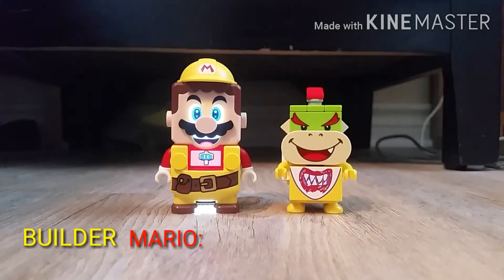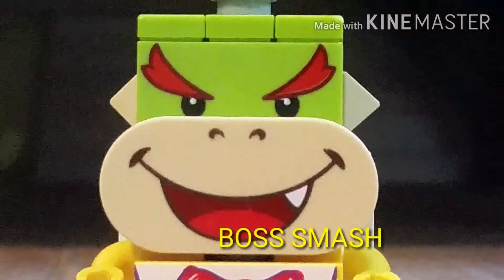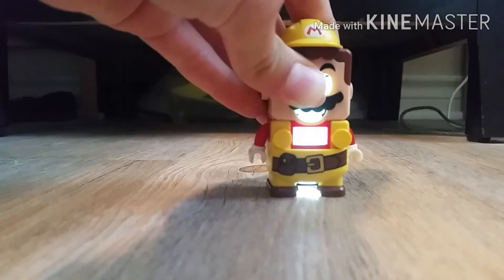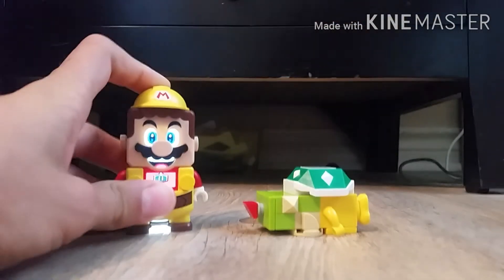For my second trick, all it requires is a Builder Mario and a boss enemy like Bowser Jr. to smash. Normally, Builder just smashes by jumping and smashing down. But if you do this to a boss enemy, it actually instantly kills them.